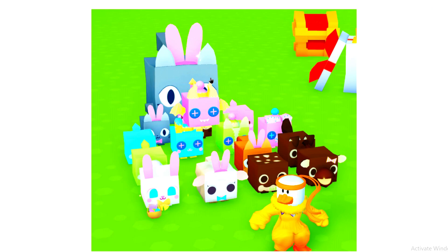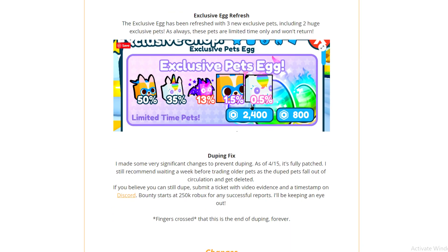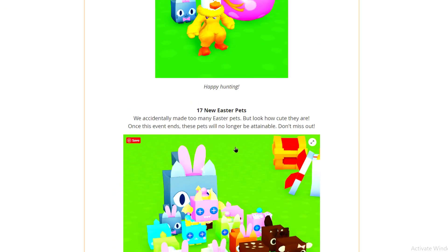If you're wondering what the pets look like — we got a huge Easter cat! Bro, we actually got a huge Easter cat, that looks mad. Tell me which one's your favorite out of all of them. We got the exclusive pack — you guys already know that. So it's a pretty small update but at least we got an egg hunt.